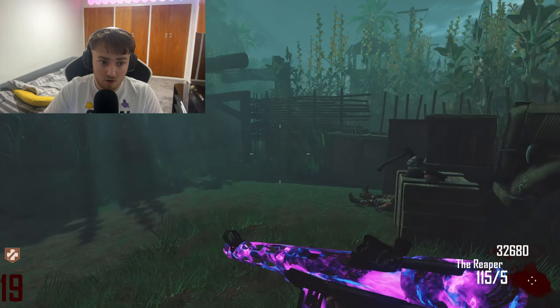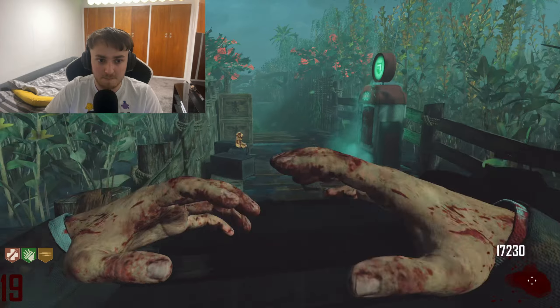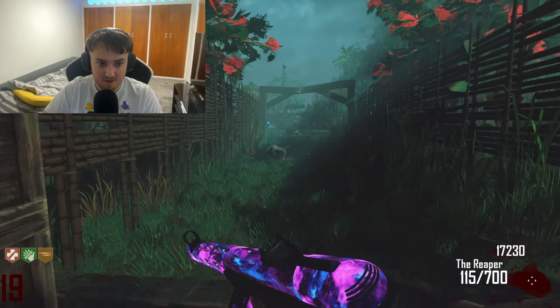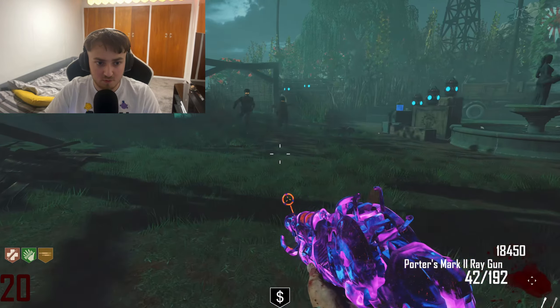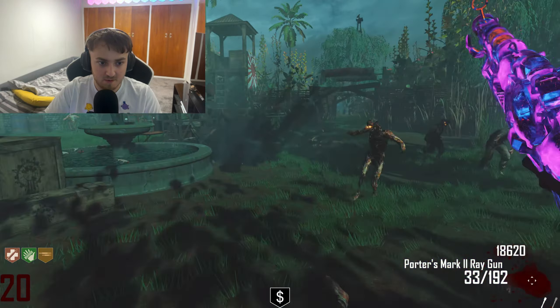Happy New Year everyone! Today we're going to be playing a Custom Zombie map called Zen Show. This was only actually uploaded to the Marketplace or the Steam page yesterday. It has a Bible ending, it's got Black Ops 2 HUD, I know it has a few easter egg songs. I just thought the Steam page looked really good and for a new map, go ahead and see what happens.